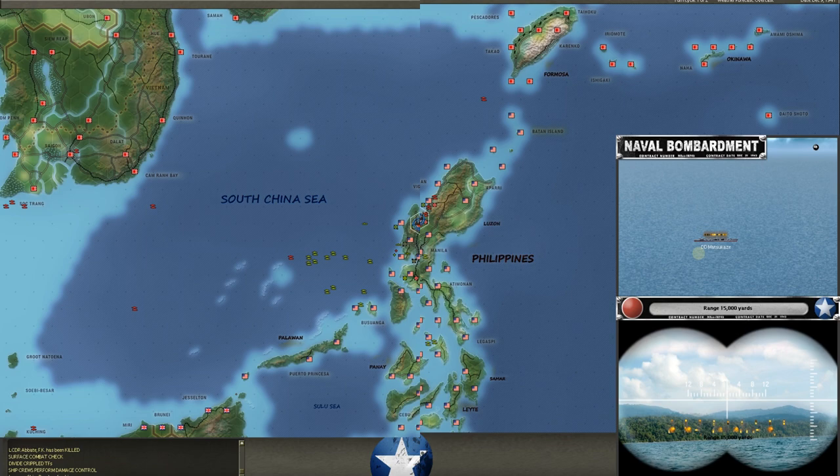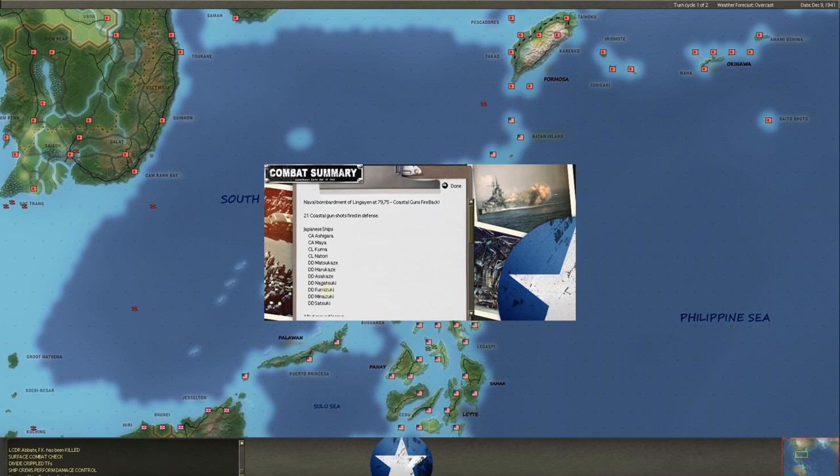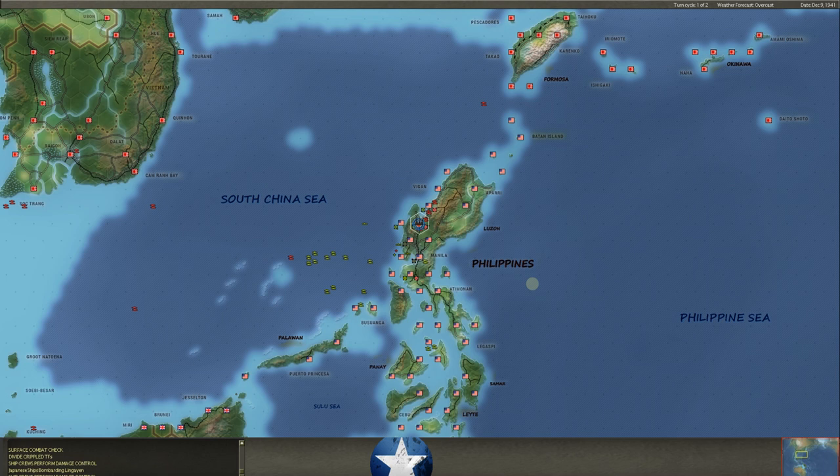He's got a cruiser — actually a lot more than one cruiser — banging away at Lingayan. He's got two cruisers, two light cruisers, and a lot of destroyers. We had 21 coastal guns fire back. We suffered 57 casualties, our airbase took hits, our runway took hits, and our port took hits. Doesn't look like our coastal guns got much accomplished there.